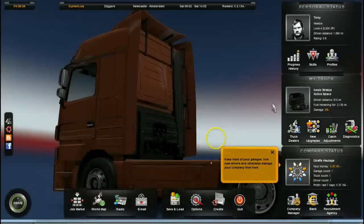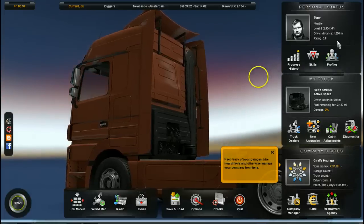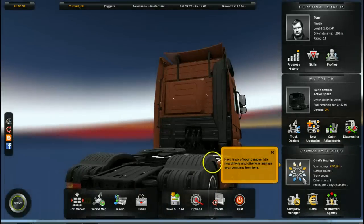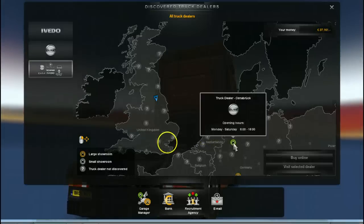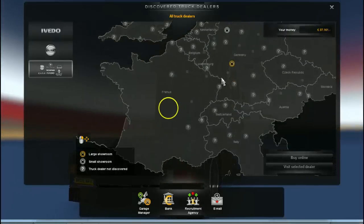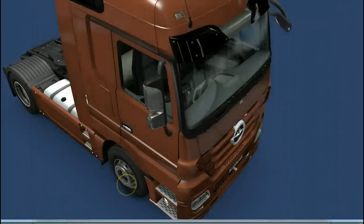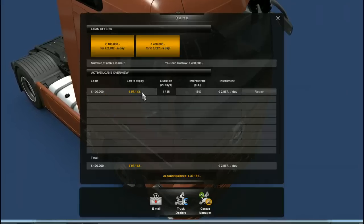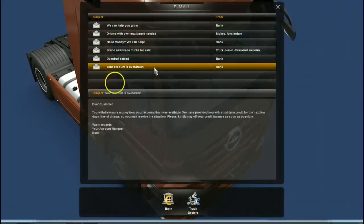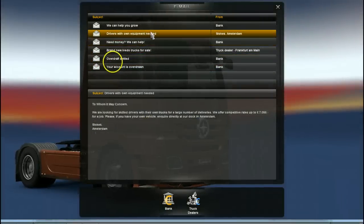While I'm in here I'll show you some of the other features which I couldn't show you before. This is me — I'm a newbie. I look quite nice. I've driven 1,650 miles; my rating is 0.8. This is my truck that I've bought. You have to pay for it with money — you have to go to truck dealerships. It shows you where you've found them — I've found one in Frankfurt. When you're driving around you can buy online or you can visit your dealer. You can borrow money from the bank — I've borrowed £100,000 to buy this truck. They're not cheap. You get emails — we're overdrawn, it's not good. Overdraft's settled. I'm quite good with my money. They do offer you 7,000 euros per job, which isn't bad.